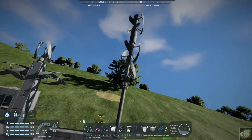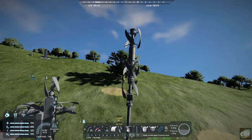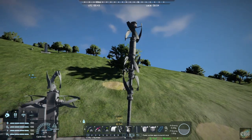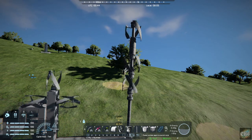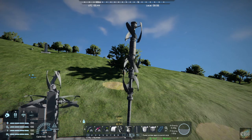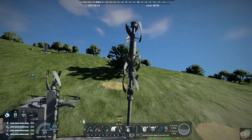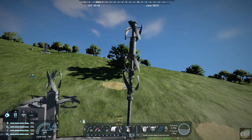And there you have it — Stackable Wind Turbines. I hope you all enjoyed the episode today. It is another nice mod to add to the collection. Check it out in the Steam Workshop. With that, Commander Kingfish is out of here and I will see you all in the next video. Thanks for watching everyone.